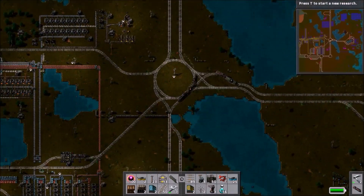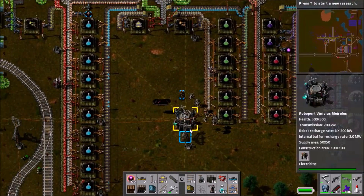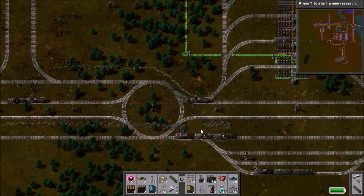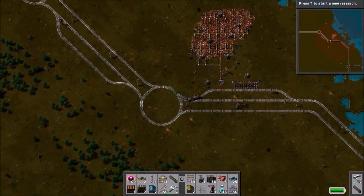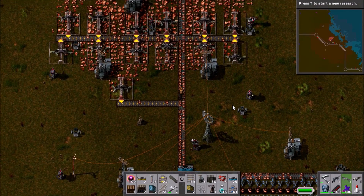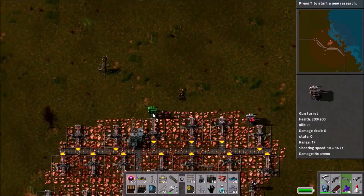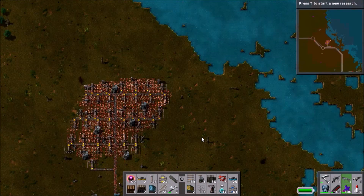We jump out as the train passes the main base and go pick up blue belts. We make our way straight back by hopping on board a passing train — the one going to Copper Outpost 3 — and I'm quite proud I didn't even get injured doing that. We put in the blue belts and that's pretty much all we need there. We also get rid of a stray mining drill and put in a couple more bits of weaponry since we've extended the outpost upwards — there's now an undefended section. It's unlikely biters will get this far, but it's a good idea to keep defences up anyway.